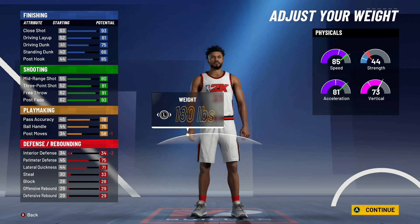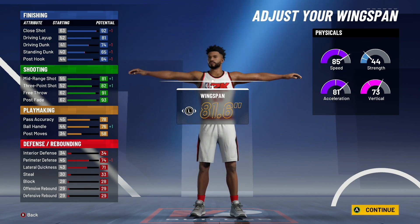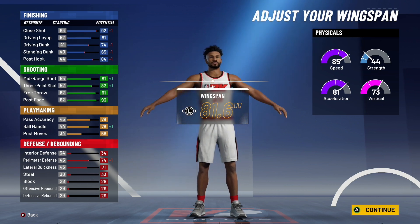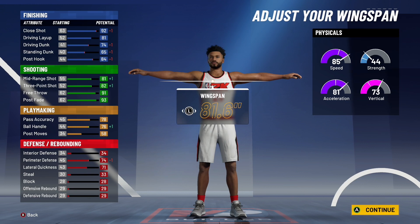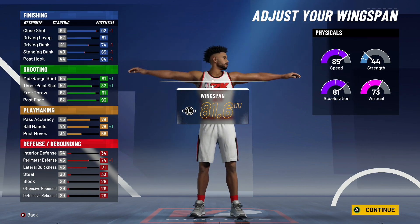For wingspan, put it one below the default to 81.6 so you get a 76 ball handle. Here's the key thing: you need an 86 ball handling to speed boost. If you pick Playmaker or Slasher takeover, that gives you a plus 10 to your ball handle. So 76 plus 10 gives you an 86 ball handle in takeover. Also, when you hit 99 overall, you get a plus 4 to all attributes — so 76 plus 4 is 80, plus 10 from takeover gives you a 90 ball handle at 99 overall. Set your wingspan to 81.6.